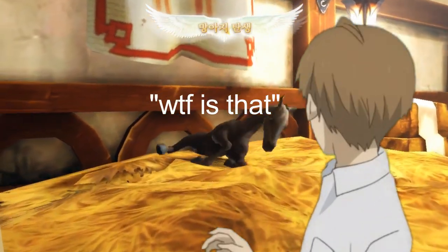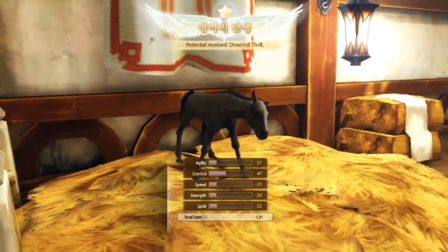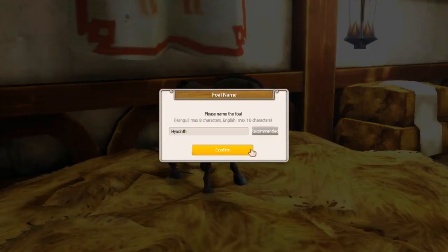Oh what do we get? Is that a poop horse? Yeah. Oh we got Downhill Thrill though - my horse didn't have that. But everything else is terrible.